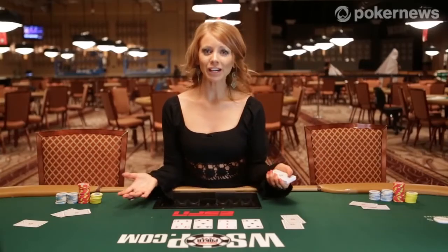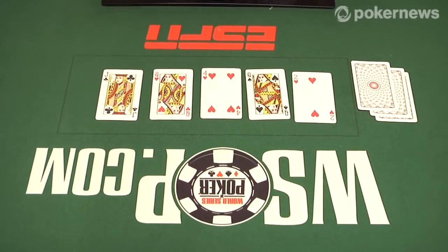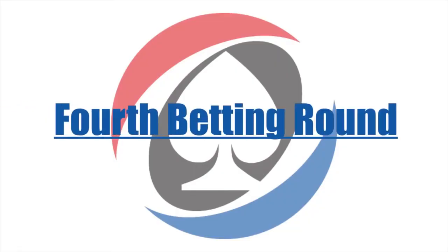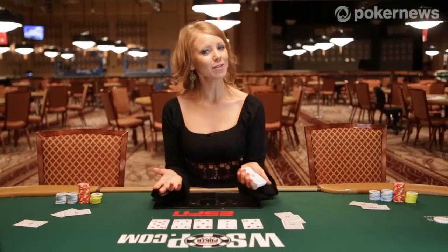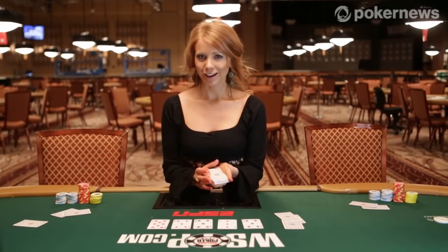After the completion of the third betting round, a further card is burned and then the fifth and final community card is added to the board. This is known as the river. The fourth and final round of bets now takes place with the same rules as all the previous rounds — and this is where the real excitement happens.